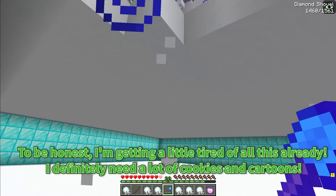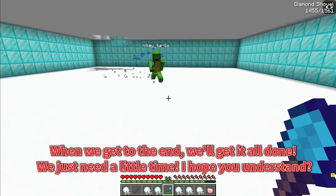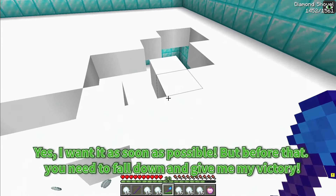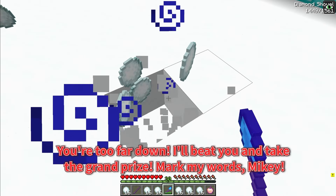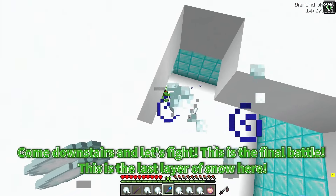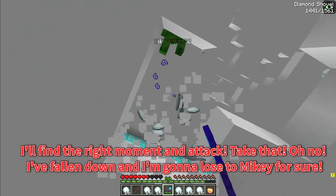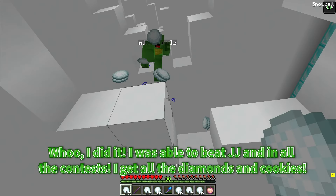To be honest, I'm getting a little tired of all this already. I definitely need a lot of cookies. When we get to the end, we'll get it all done — we just need a little time. I want it as soon as possible. But before that, you need to fall down and give me my victory. I've never been this close to winning. This is really very important and exciting. I'll beat you and take the grand prize. Come downstairs and let's fight — this is the final battle. This is the last layer of snow here. I'll find the right moment and attack. Take that. Oh no, I've fallen down and I'm going to lose to Mikey for sure. I did it! I was able to beat JJ in all the contests. I get all the diamonds and cookies!